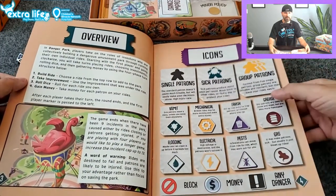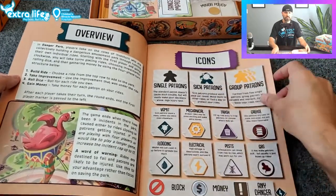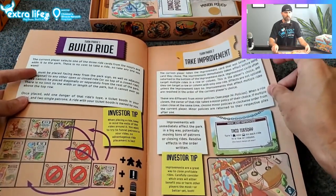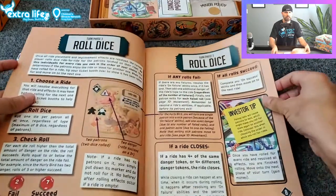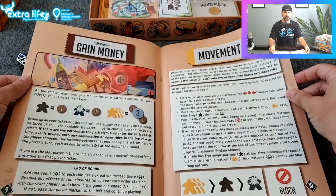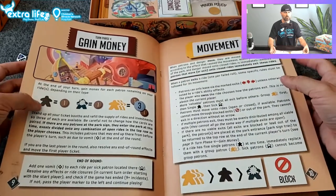Here is your rulebook — nice, beautiful art. Very distinct, telling you what is going on. You go through the things: build rides, take improvements, roll dice. A lot of people don't like rolling dice, so this one does have a rolling dice luck mechanism.